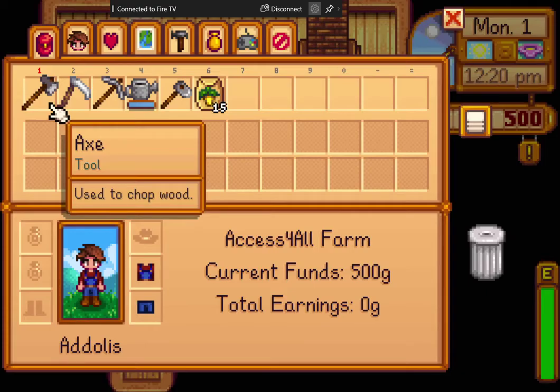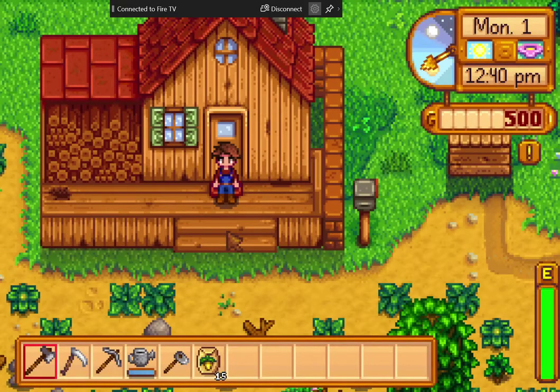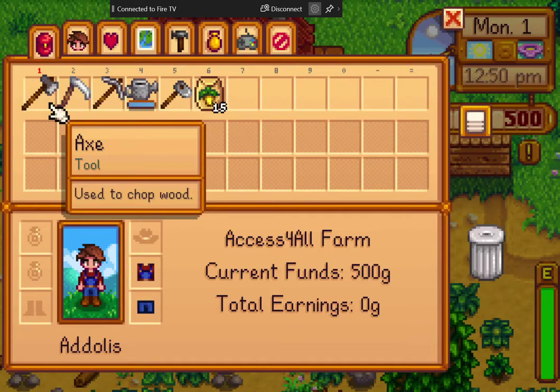We're now going to resume and get out of this house and do some clearing. Hit E to exit the inventory. We went too far — go find the house plant, tap to the right to face, move once to the right, then go down. We are now in our farm. If you'll remember from the cut scene, it's very overgrown — there are weeds, sticks, and rocks everywhere. It's about time we start tackling them.